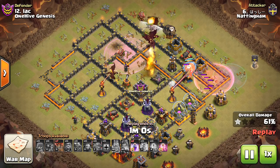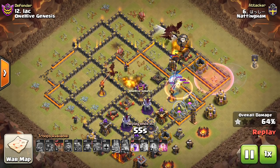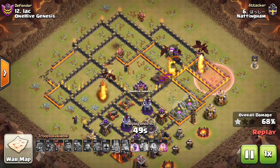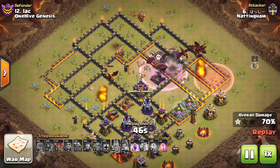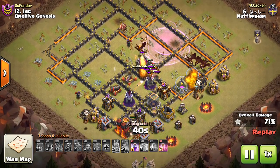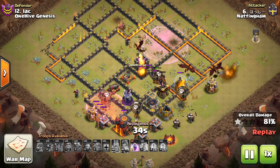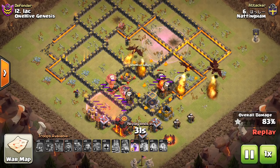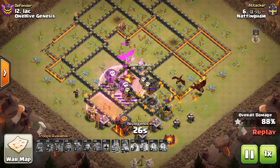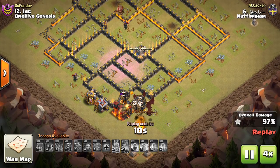He waits for the hound to go past, clones the loon from the CC, and hastes it into the air defense. The haste could have been a little deeper, but he still gets that Inferno — it goes down, which is another important part. The lava hound is just tanking since all air defenses are down, going defense to defense along with the loons and dragons. He still has another rage and haste left over — it's a swag rage at this point because he didn't really need to drop it.